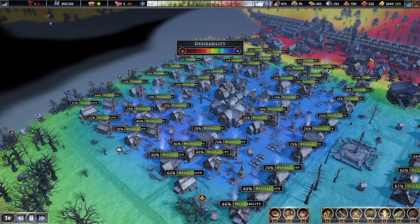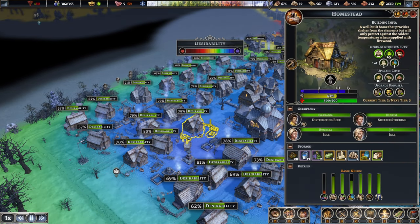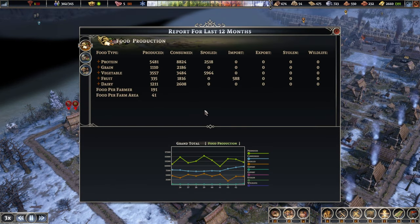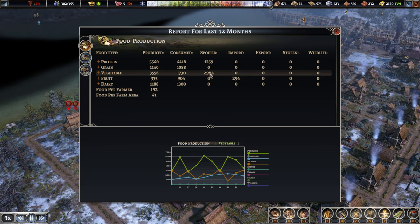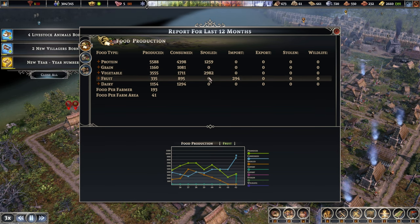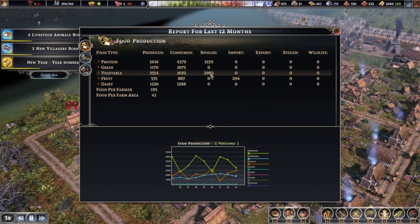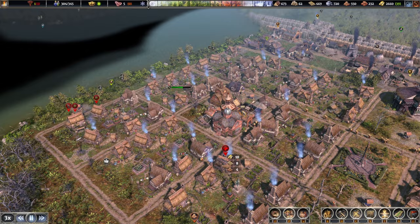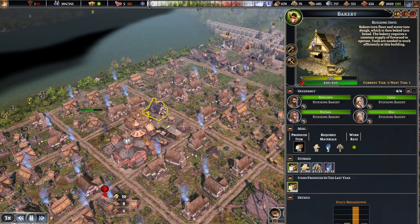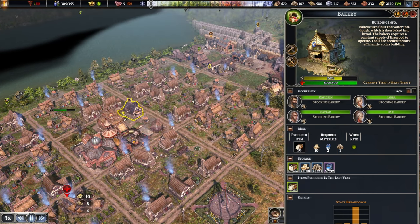Let's take a look at the desirability. Our money is starting to look a little bit better, but they still haven't upgraded — it is the food, of course. So let's take a look. Vegetables we do not need anymore. Grains, however — we could produce a bit more bread, fruit, and dairy as well. But protein and vegetables are fine. Let's try and do that then. I guess we are going to have to check our bakery — are we not producing enough? We got tons of flour.